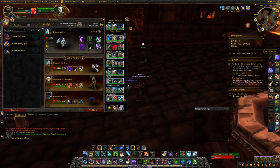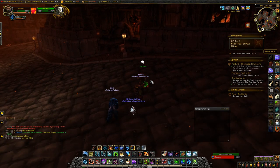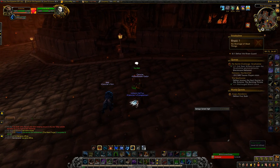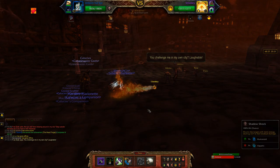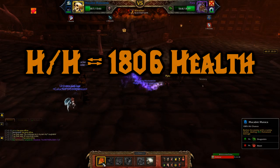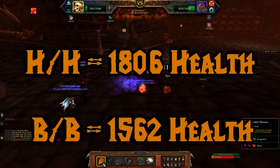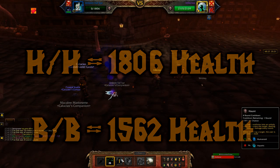For the fight, I used the Unborn Valkyrie with Shadow Shock, Curse of Doom, and Haunt. Then Macabre Marionette with Macabre Maraca, Death and Decay, and Dead Man's Party. My third pet is the Coastal Scuttler with Frost Spit, Stampede, and Bubble. There are two methods of doing this fight depending on whether your Unborn Valkyrie is HH breed or BB breed. HH breed will have 1806 health, BB breed will have 1562 health. Mine was HH, but I'll cover the moveset for both breeds.